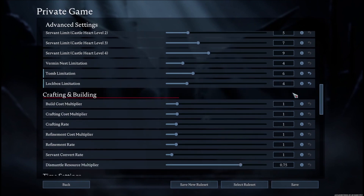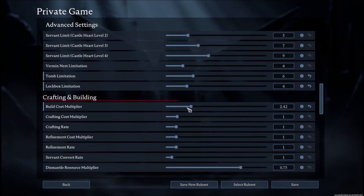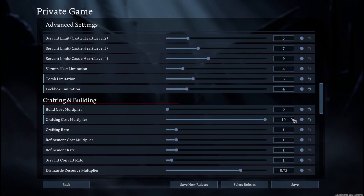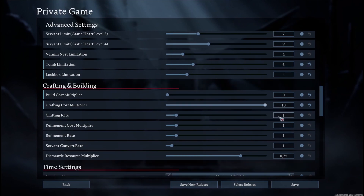Next is crafting. Build cost multiplier changes how much each building costs — you can even set it to free to build without any resources. Crafting cost multiplier changes how much material you need to craft specific items — set it to 10 and you'll need very large amounts for something like a sword. Crafting rate changes the speed at which items are crafted, since crafting a sword for example takes about a minute.